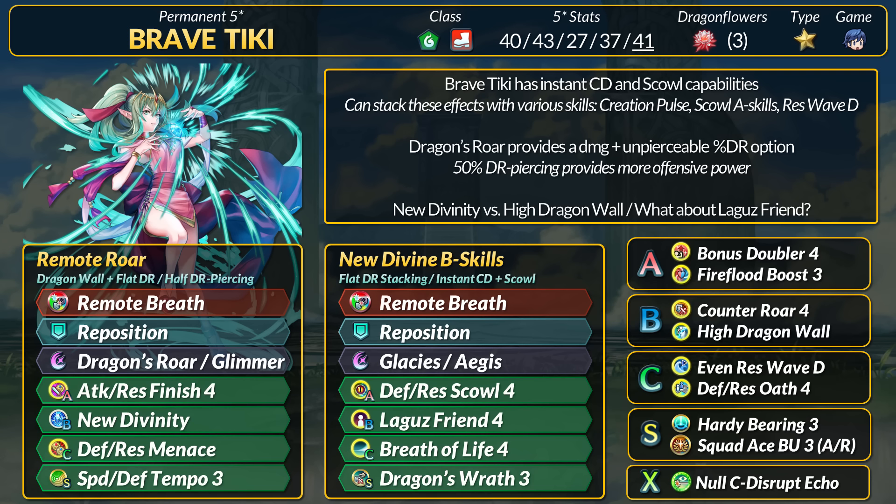Tiki's base kit has Attack and Res Finish 4 and Distant Def Menace. Both help with Scowl's Res check, and Finish is even better now that Tiki gets Distant Counter for free. You could use the Finish Sacred Seals — Tiki can initiate with Glacies or Moonbow, both now with 50% DR piercing.